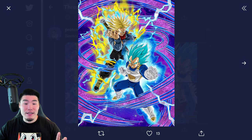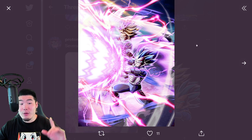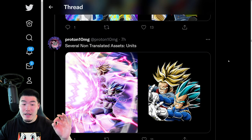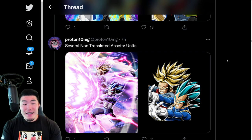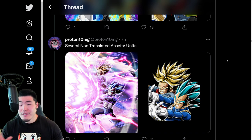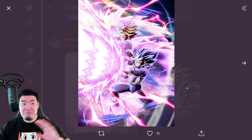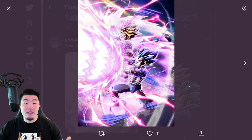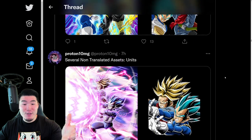And we also have the assets for the Galick Gun Vegeta and Trunks. There's the SSR, TUR, and also LR. And I know that this is one that a lot of people are saving their stones for, and rightfully so, because this is one of maybe still the best units in the game. At the very least, this unit is top 5, top 3 on everybody's list. So definitely a unit you will want to save stones for. So yeah, we got the Trunks and Vegeta.